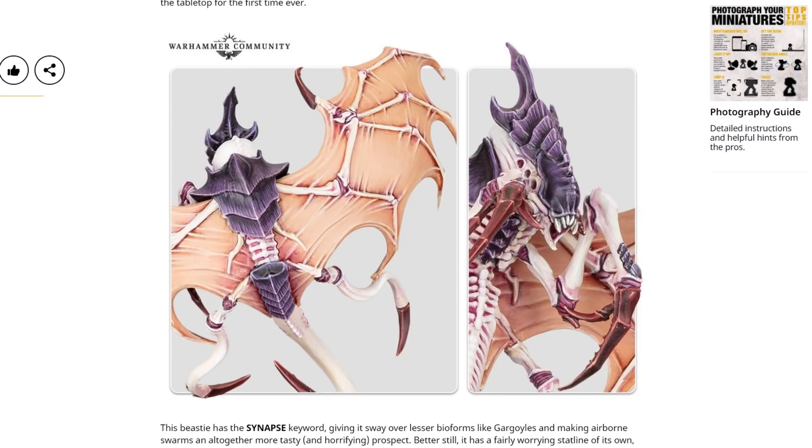Looks horrible — and that weird wing structure is really obvious from the back as well, from the top. Yeah, I do like it. It's weird and creepy, as Tyranids have every right to be. So it does have a cool rule — which if you're a Tyranid player you'll already know about from Crusade.